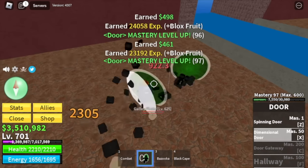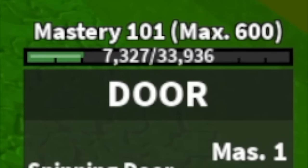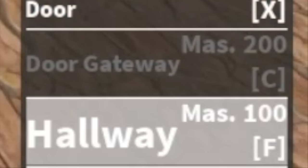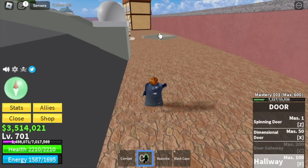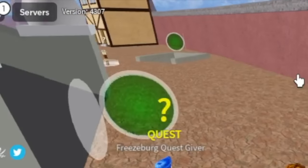Let's fast forward everything. Let's say you've reached mastery 100 — you will unlock your new skill, the hallway. This is the skill needed in order to AFK grind observation haki.